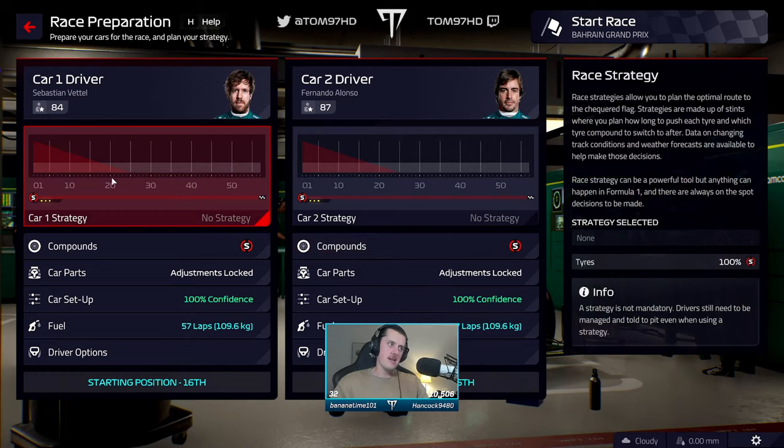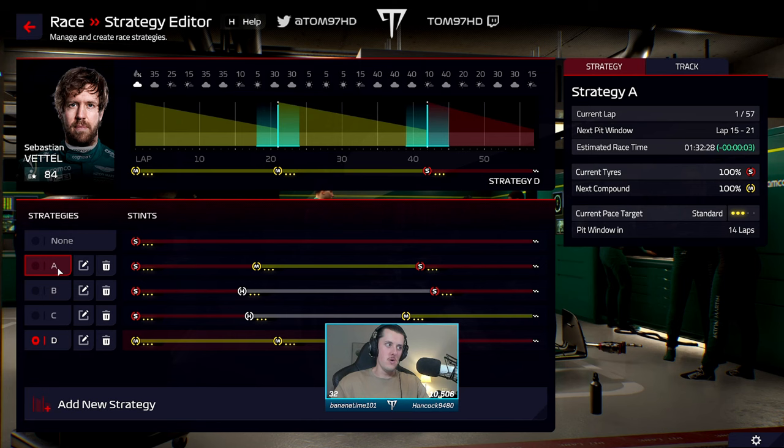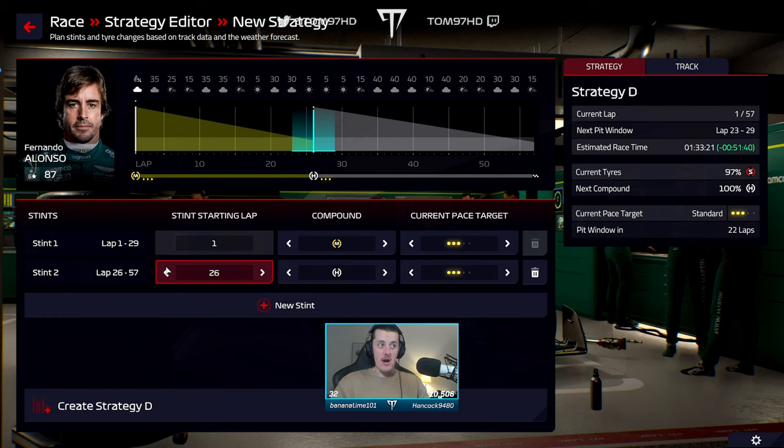A one-stop seems to be the option I like — it's only a touch slower than Strategy A but we have better tires and I think I can control that a bit better. I'm happy with that. Give it a one-stop to Alonso — could try lap 26, why not, let's go for it.